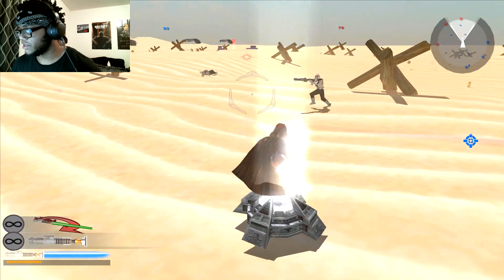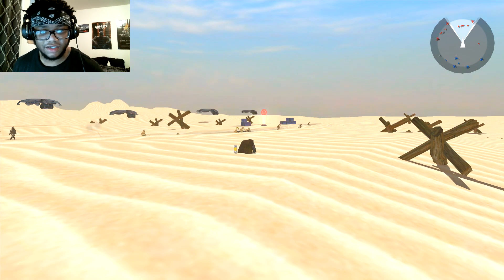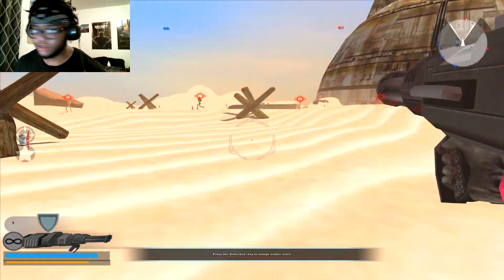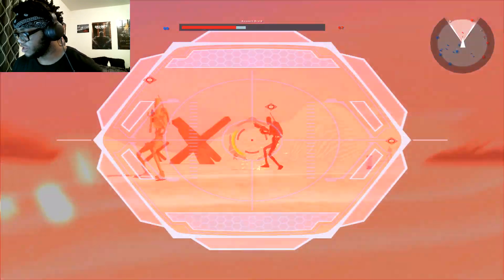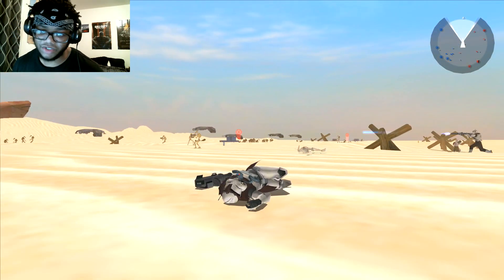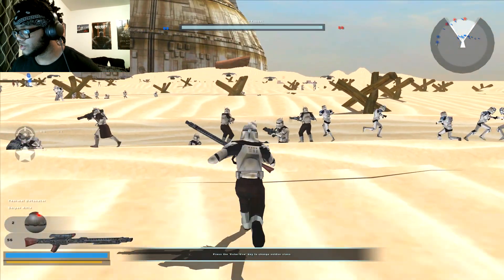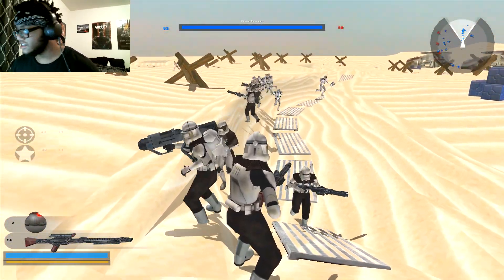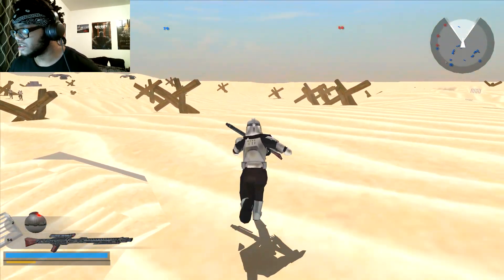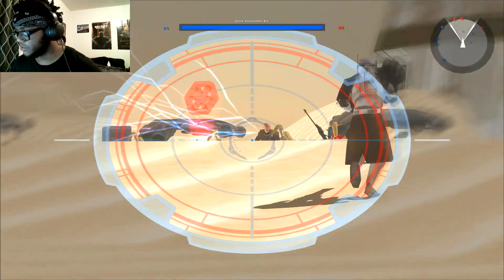Gotta cap this command post — I wasn't paying attention and went down just like that. My stamina is really bad. Let's try the sharpshooter. Some clones get stuck, but I see that as a good thing because they're utilizing the trenches. Since it's trench warfare, you can flank your enemies somewhat — as long as they're not shooting at you.